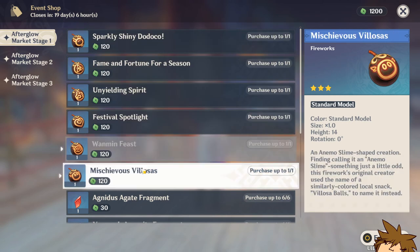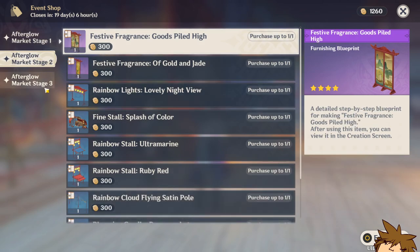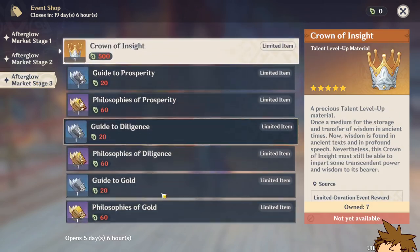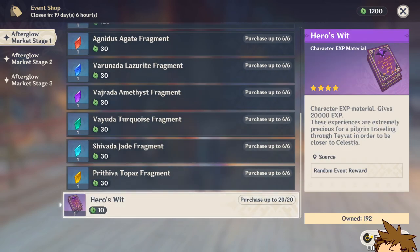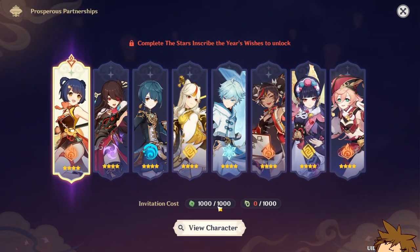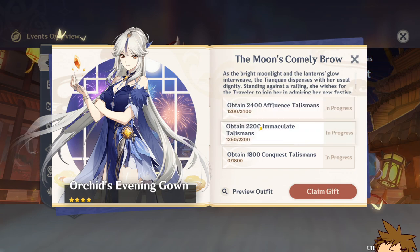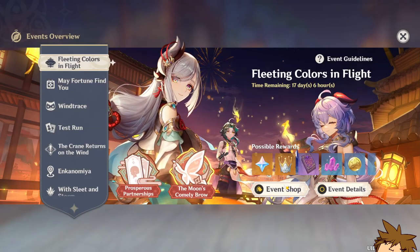In the event shop you can buy a bunch of fireworks, gemstones, heroes' wit, furniture items, and a third tab that isn't unlocked yet where you can get books and a Crown of Insight. If you spend your talisman in the shop, you still need 1000 to spend. However, for Ningguang's outfit you just need to obtain the talisman — you don't need to keep them — in order to get her outfit.